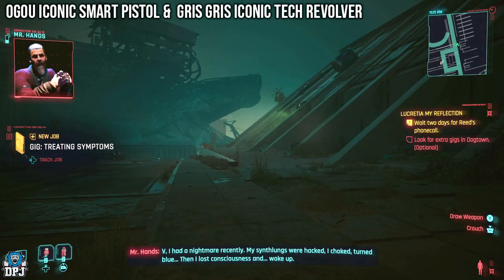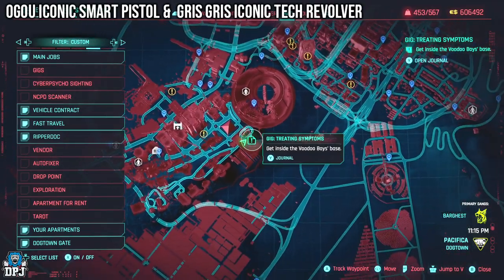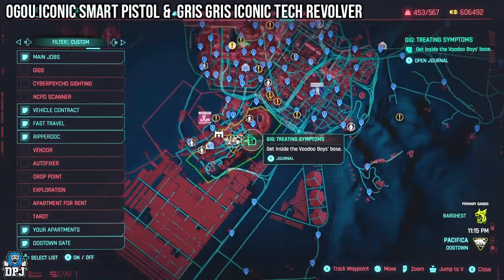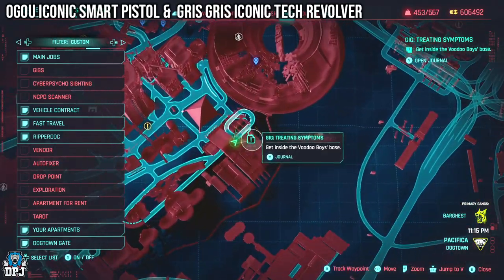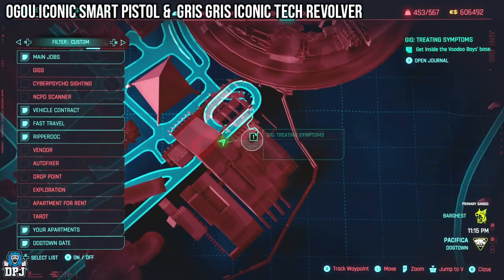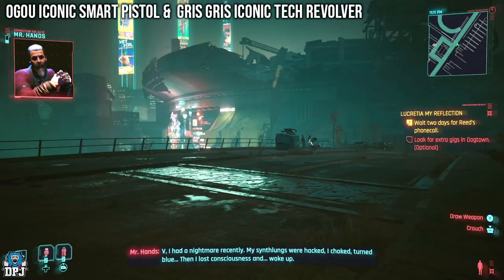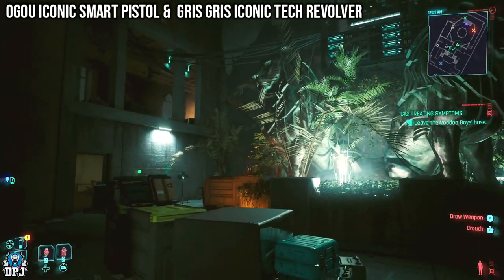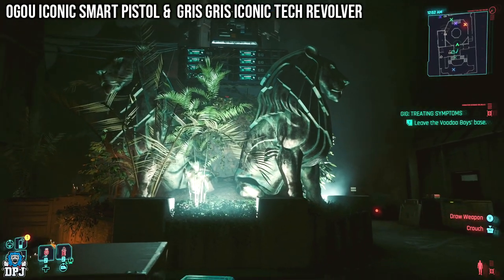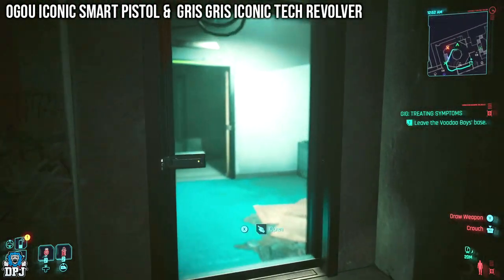While waiting for Reed's phone call, come to this point on the map and you should get a call from Mr. Hands about a gig. Answer the call and head to the gig, which is called Treating Symptoms. Here you have to get inside the Voodoo Boys base. In the very first room you enter, to the right of the statue, there is a door — within this room you will find Slider's hideout storage key.